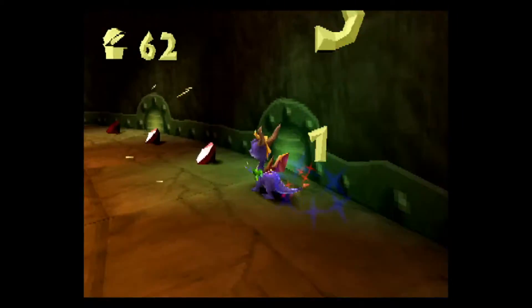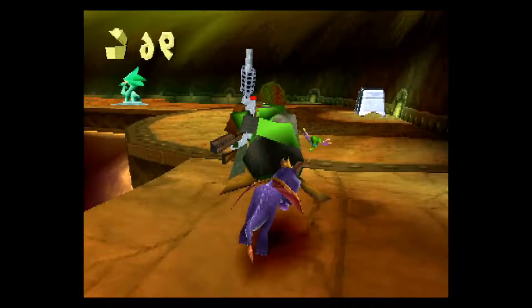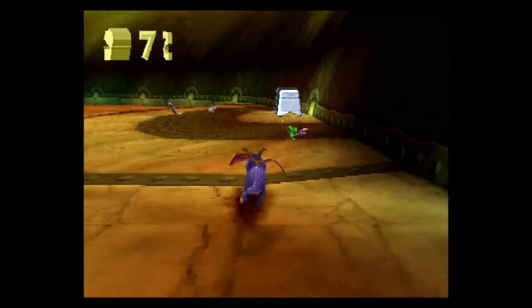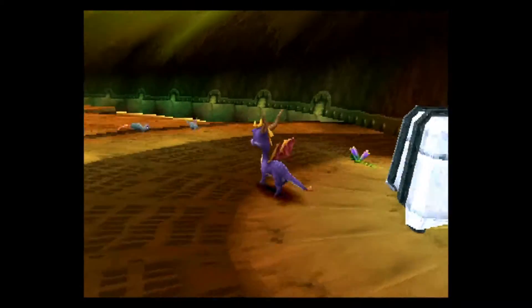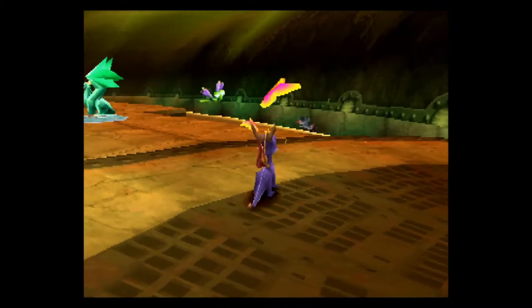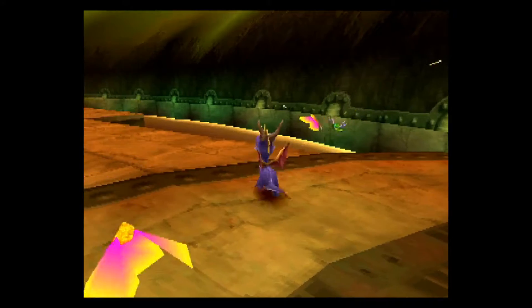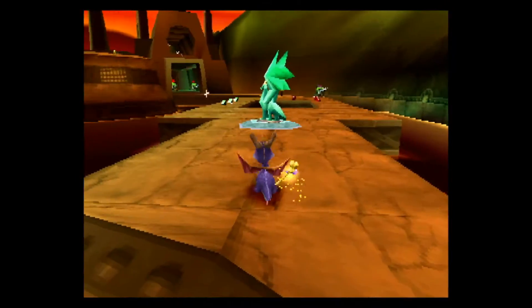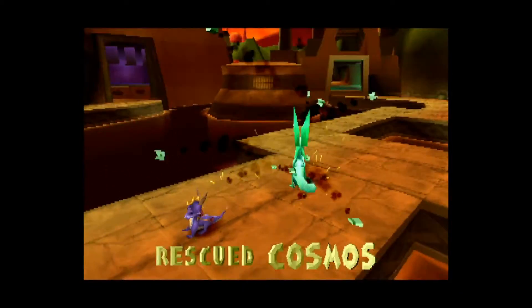Take him down for 5, grab all those reds, take you out — apparently I missed the other one on accident. There we go. And we have a metal chest right here. How do we handle that? I'll show you in a little bit. Right now, let me get Sparks to turn gold, and then we'll rescue our first dragon in the form of Cosmos.